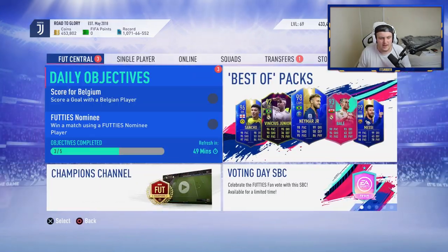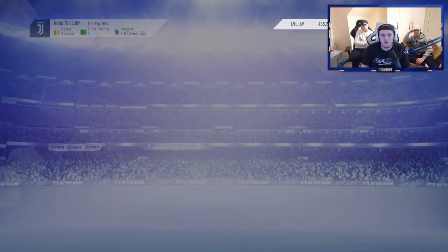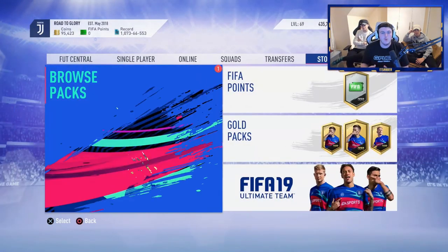EA have finally released the Twitch Prime packs. These were supposed to come out on Friday, but it's currently really early Tuesday morning — 1:36am — and they've finally dropped. It's been a long time coming. I'm super disappointed I didn't get this earlier, but at least we got them before all the special cards came out of packs. So we've got a few to open across different PlayStation accounts.